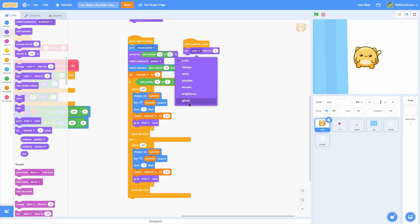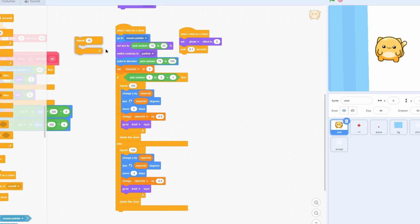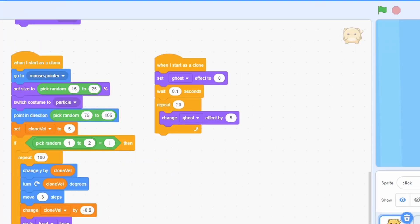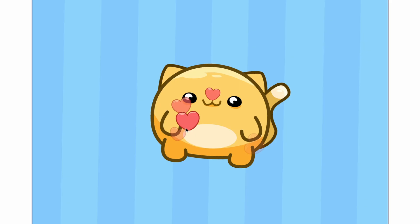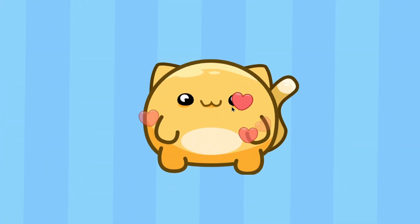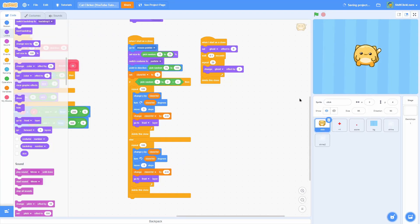Duplicate this when I start as a clone: set the ghost effect to 0, wait 0.1 seconds so that it gives it some time, then repeat 20 times, change ghost effect by 5, and then delete this clone. So now you should see that these actually go away after a bit — when we click, the hearts fade away and will either go to the right or to the left. So now this is super satisfying to click this cat.